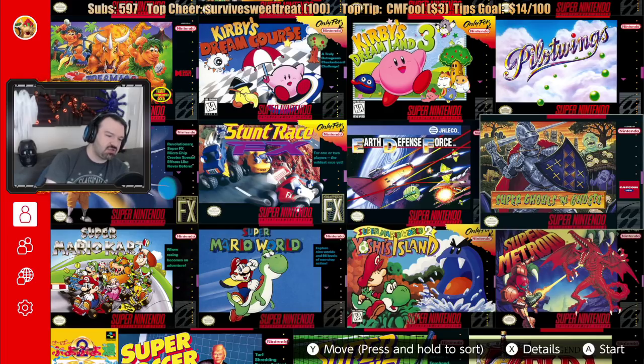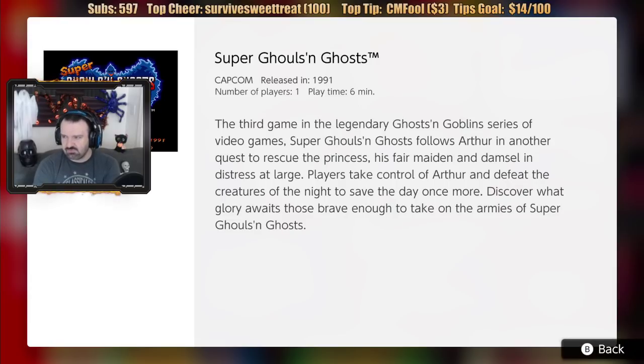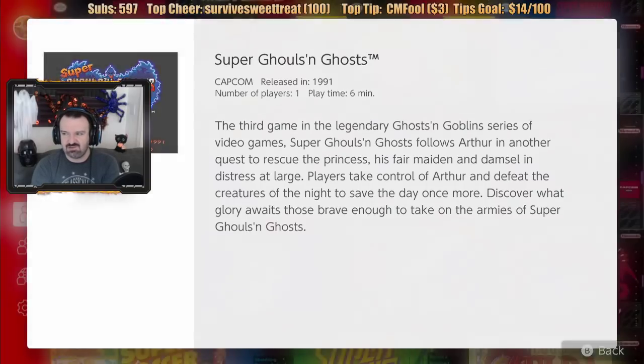Super Ghouls and Ghosts — I already mentioned the franchise. This is the one made for the Super NES, the third game in the legendary Ghosts and Goblins series: Ghosts and Goblins, Ghouls and Ghosts, Super Ghouls and Ghosts. This is also on the Genesis Mini and I've already done a playthrough of it more than halfway through, so if I try this we'll just see how it compares. I'm probably not going to play it since I've already played most of it on the Genesis.